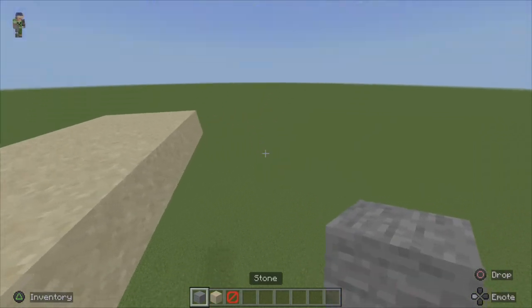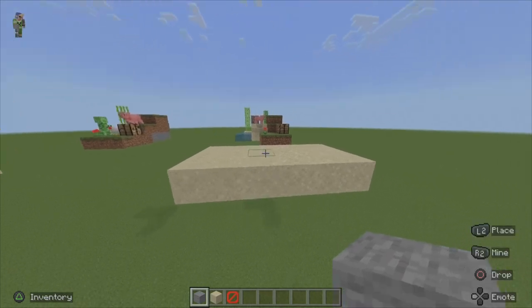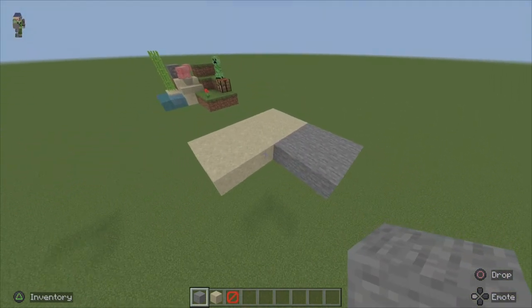Then on the right-hand side of it, we're going to grab some stone and build another three by three platform. But this time it's going to be stone. And just like that, we have the platform built.